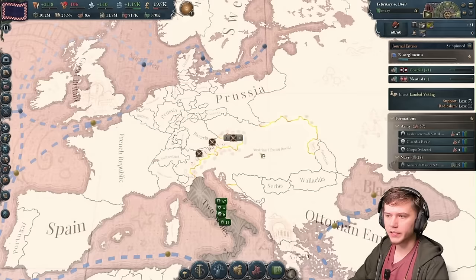Modena supports Italian unification - finally! Does that mean I've got the last one? I do! So now the only thing we need to do is take some stuff from Austria. Austria has no defensive pacts or alliances with anybody, so in theory we should be able to get quite a few people to help us in a unification play. Prussia wants to take German unification from Austria, France likes me in general, and the Ottomans don't like them.